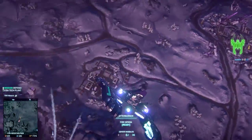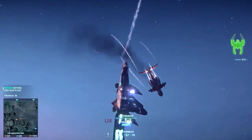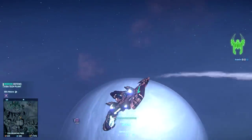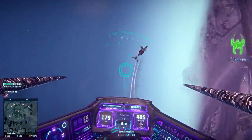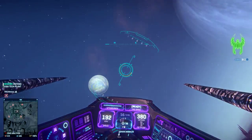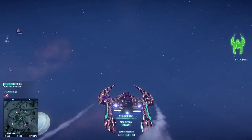It takes 24 missiles, which is 4 full clips, to kill an ESF from full health. A lightning will take 36 missiles, which is 6 full clips, to kill assuming all shots land in the rear of the tank. And a standard infantry will take 4 direct shots to kill.